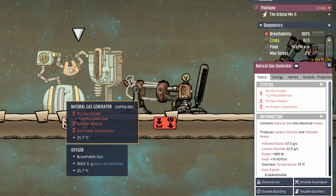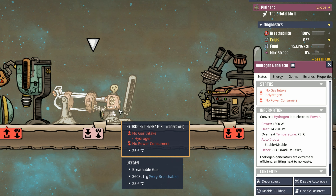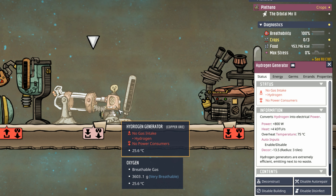Welcome back, ladies and gentlemen. Today we have a tutorial on power and power grids, and yes, it's going to take all of this to explain it properly. A quick note is that we're going to be starting from the very basics. If you're already an experienced ONI player, I ask you to stick through some of the basics because in the later parts of the tutorial we'll be going over some more advanced mechanics.